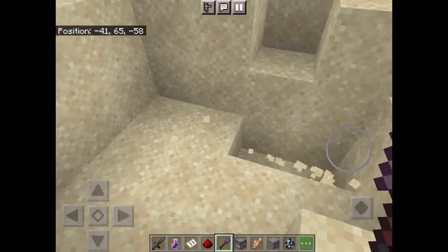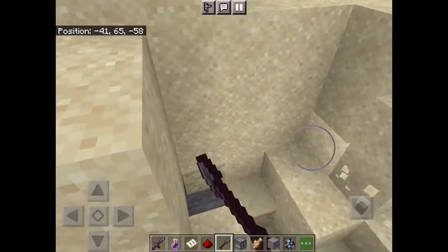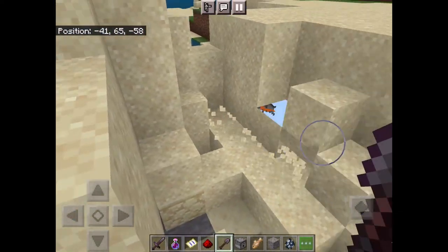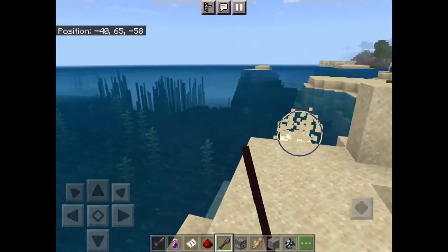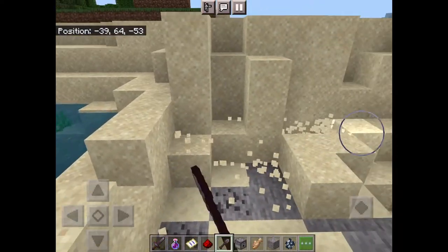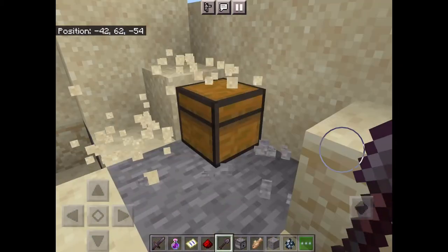You have to dig. Keep digging even if it looks like it's not there. Also check in the water — there's some new ocean stuff — but keep digging until you find it.